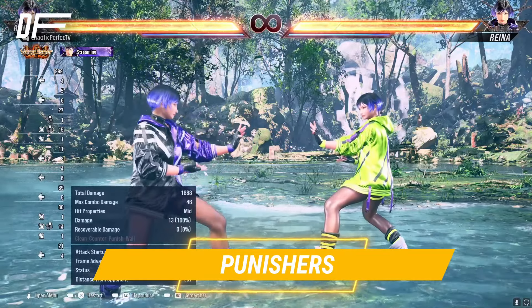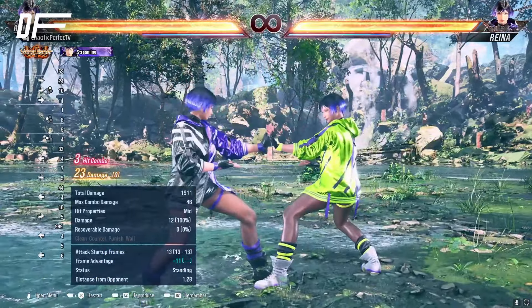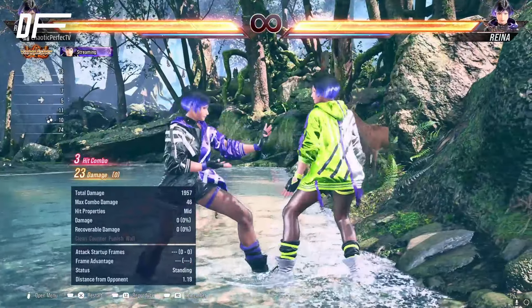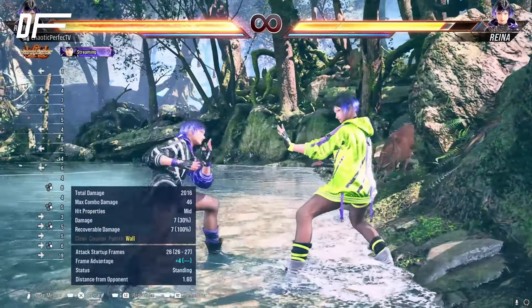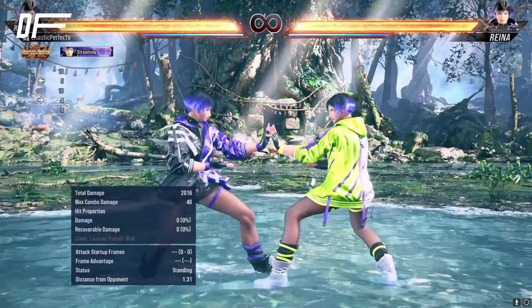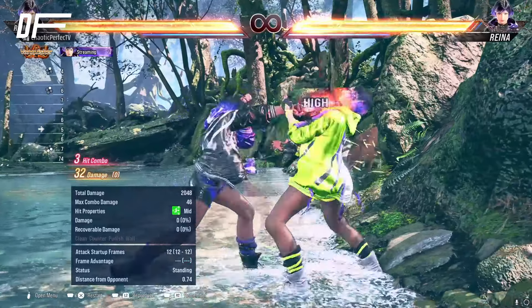For standing punishment: i10 hit-convertible 1-1-2 into Sentai — you're plus 11, so you get really good pressure, especially at the wall. If the wall is behind them, you're plus 23, which means you get a free Sentai four. If they block it, that's chip damage and plus four to continue your offense. i12 hit-convertible 2-2-1 gives knockdown; at the wall we get a wall splat.